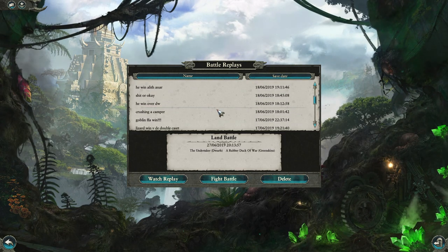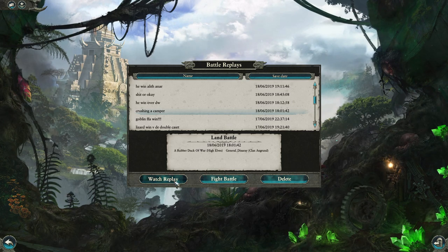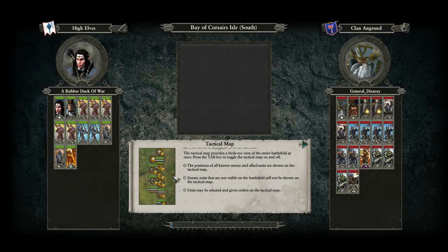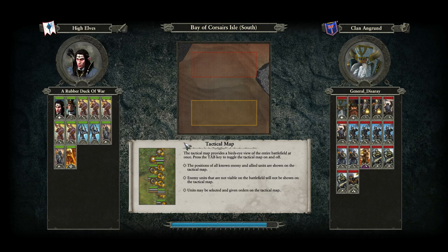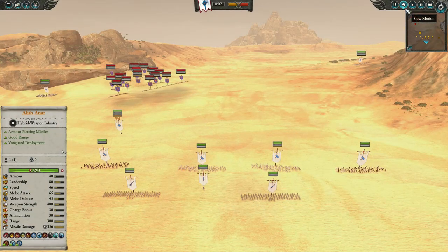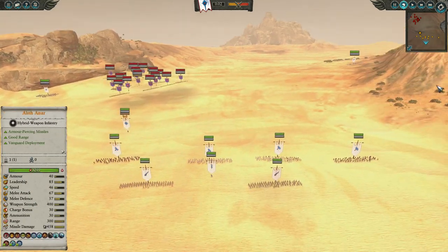Let's go down to — here it is — we've got 'Crushing the Camper', so the dwarfs have set up their little tent and we're going to be playing the High Elves here, a very different build. And of course we're going to go with Alaithnar, who I believe is just the absolute bane of dwarfs. We're going to be up against General Disarray here and he's gone for a slightly different build, but a fairly similar tactic. The dwarfs are going to be hiding up here — let's go through our army quickly.